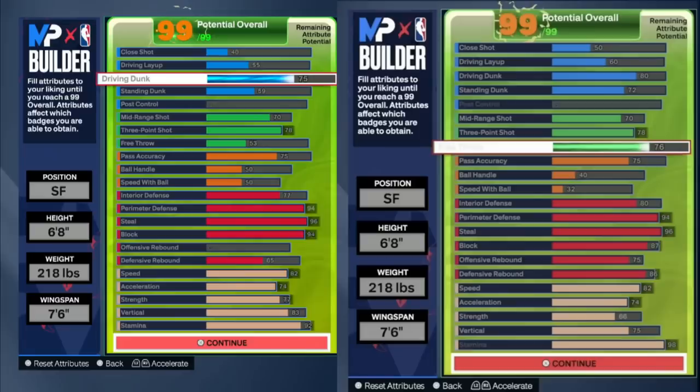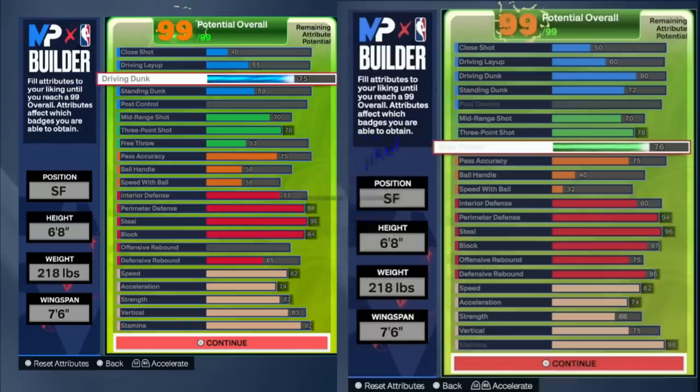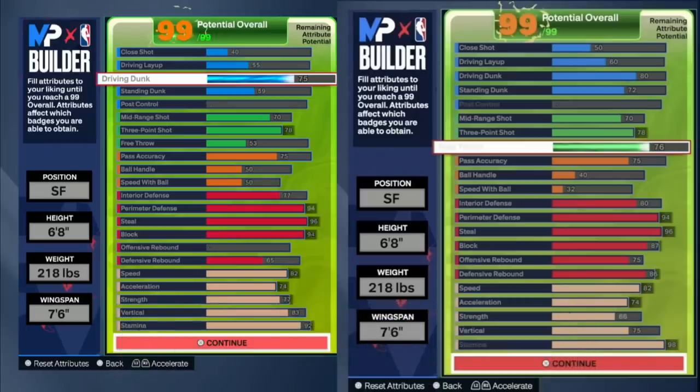Neither 6'8" gets contact dunks - that's why the 6'7" is really good. I feel like I cooked up in the builder at community day - some of the best iso builds, good lockdown options, and great center builds too. All the options are here: rebound, free throw, contact dunks, crazy defense, high block, strength options - it's all in this video. Drop a like if I helped you out, give me your honest opinions in the comments. We're all trying to find the best builds for 2K24. Subscribe for more, can't wait for 2K24 to drop. It's been your boy Henry aka Double H, peace.